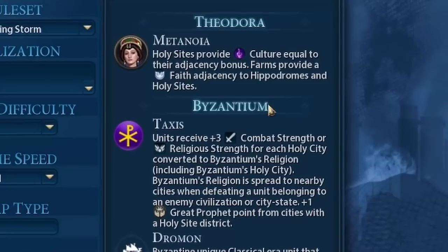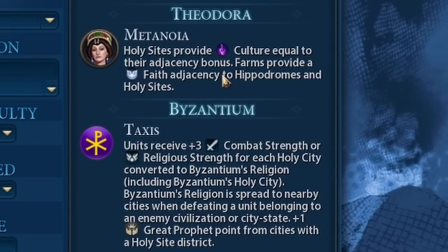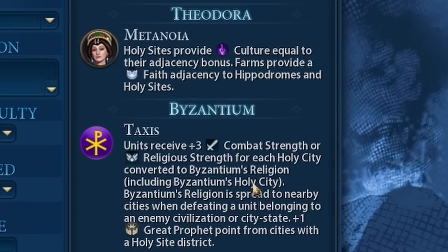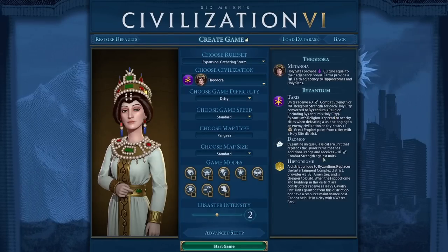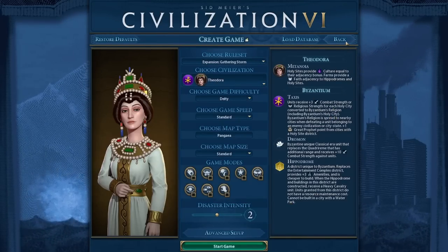Her unique ability actually sounds pretty interesting, especially if you can get a Desert or a Tundra start. Holy Sites provide culture equal to their adjacency bonus. Imagine this with Tundra and Work Ethic — that would actually be amazing. I will try to get Tundra, so I set the map to cold.